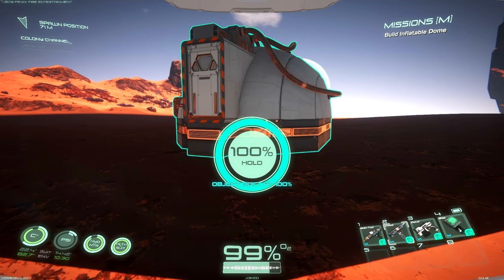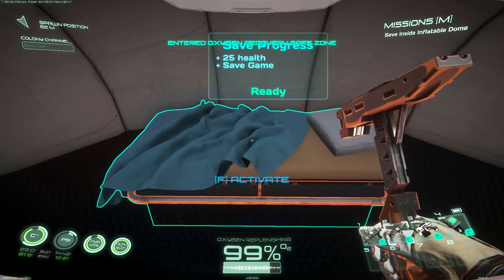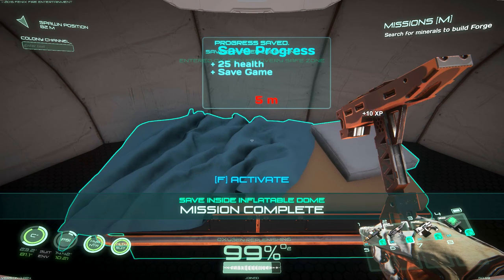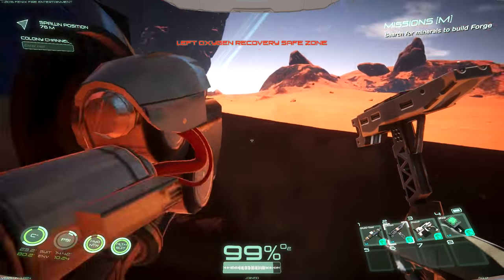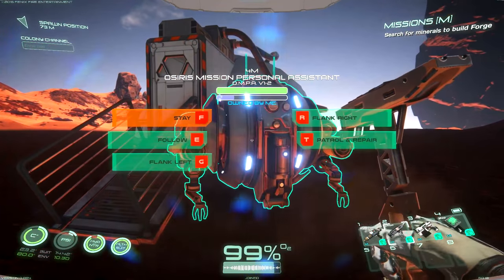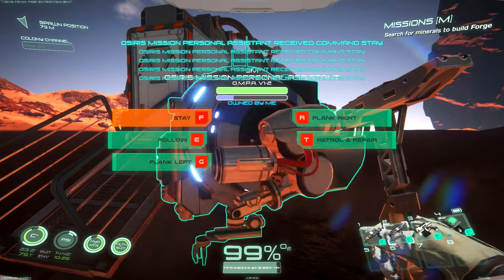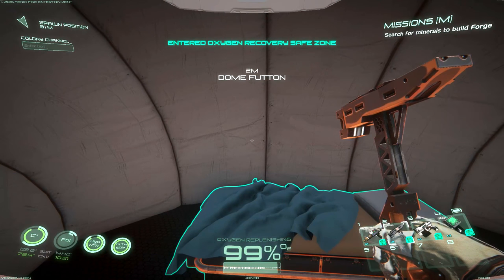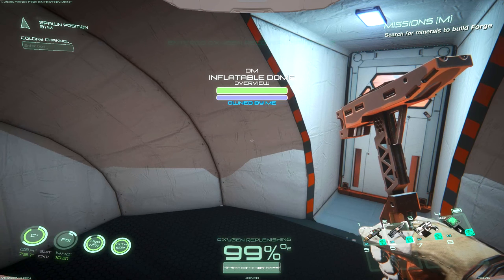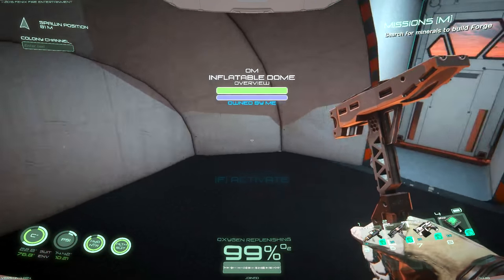You hold the mouse button to build it — nailed it. Can we go inside here and save the game? Let's hit F to save. Our robot companion is out here: 'left oxygen recovery safe zone.' Let me set him to stay — 'Osiris Mission Personal Assistant received command to stay.' Let's go back inside the dome and check if the O2 is charging.